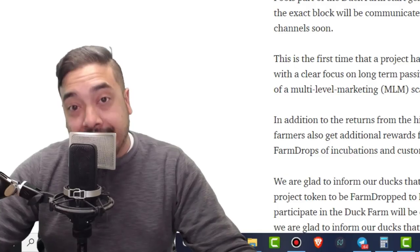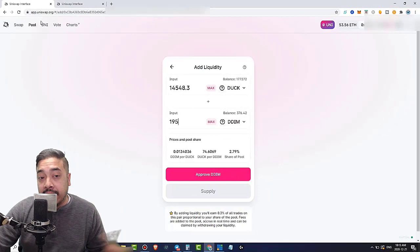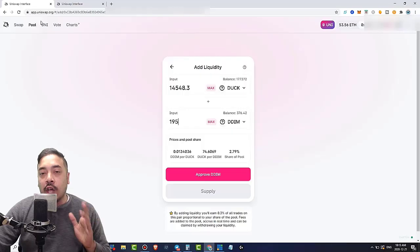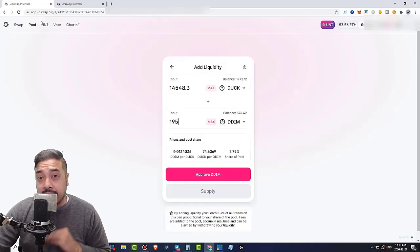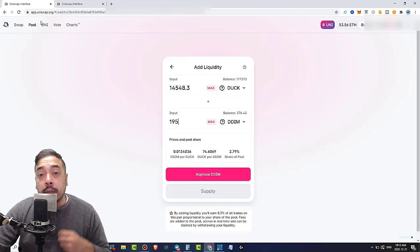There are two ways to add liquidity on Uniswap. The first way is the old school way — you come to Uniswap.org, click the Launch App button, go to the pool section in the top left-hand corner, and add liquidity with the correct contract address. Now, there are bad actors out there pretending to be Duck liquidity pools, so head over to CoinGecko, search for DuckToken, and copy the contract address from there to manually plug it in. Or you can go to their website and do it that way as well.